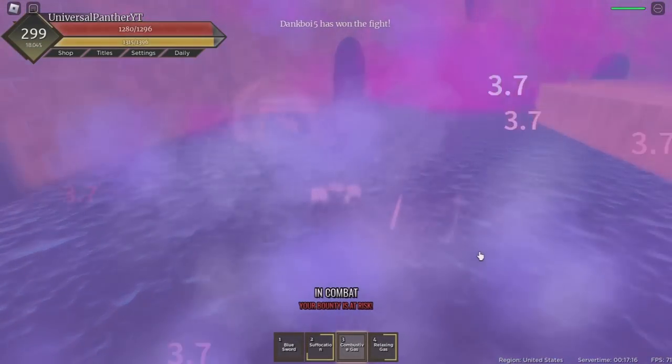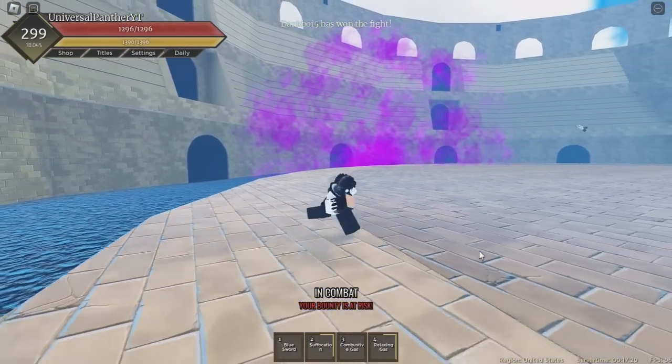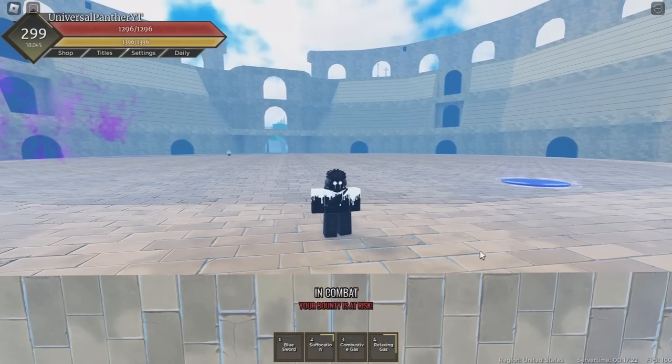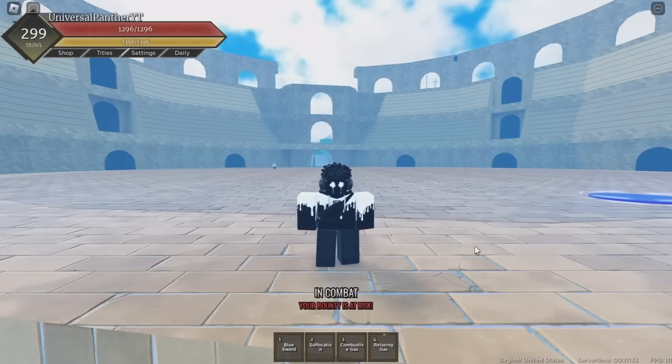Anyway, that's pretty much it for this video. I got a lucky win against Dragon — I bounced out of the ultimate, usually I wouldn't have come close to winning if that didn't happen. Gas is pretty solid for an uncommon, really good for an uncommon actually. See you guys in the next video, peace.